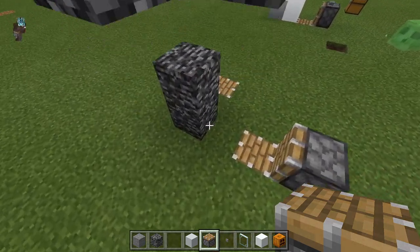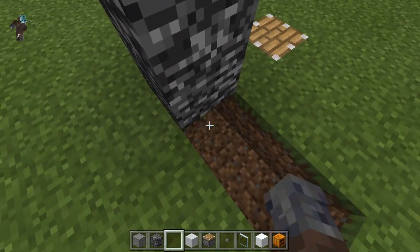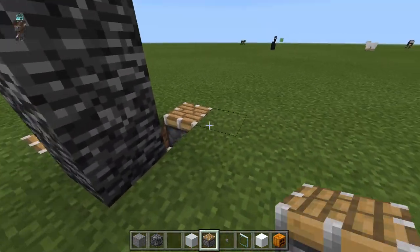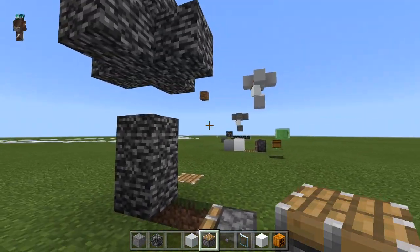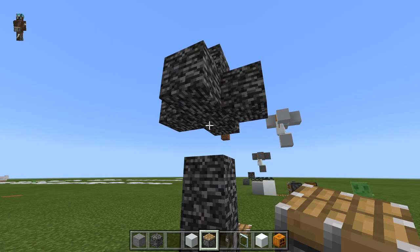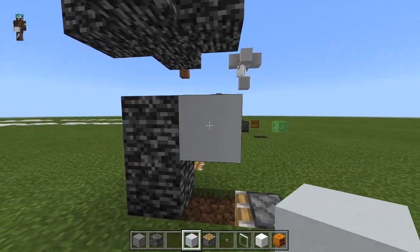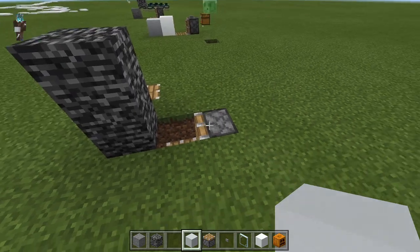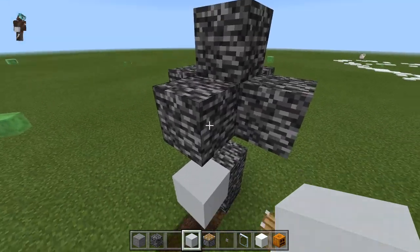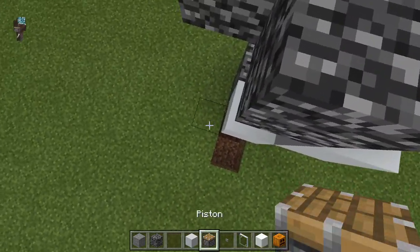The problem is when you get to the center bedrock right here. If we delete this block, essentially what you'd want is a piston right here and your other piston here. You want falling snow layers right here, but you will have the end gate block right here that portals you to the end islands. The problem is you'll have a block right here that's collecting snow, and when you break it the snow just breaks. So the trick to breaking these two blocks is you want to break one of these upper pieces first.